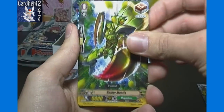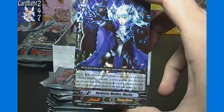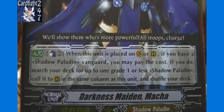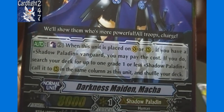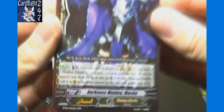Abyss Healer, Raider Mantis, and triple rare Darkness Maiden Maka — Shadow Paladin. When this unit is placed on vanguard or rearguard, if you have a Shadow Paladin vanguard, pay the cost — Counter Blast 2 — then search your deck for up to one Grade 1 or less Shadow Paladin, call it to the rearguard in the same column as this unit, and shuffle your deck.